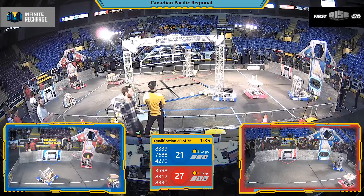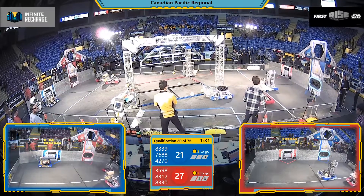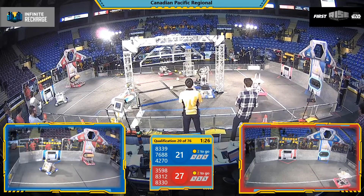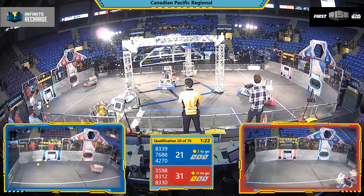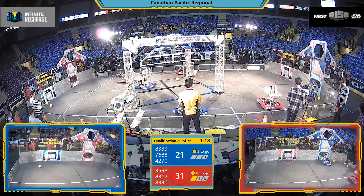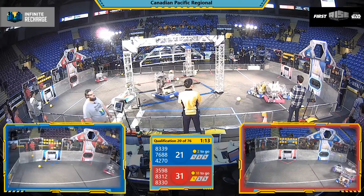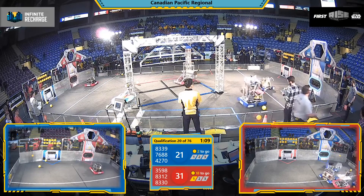Blue Alliance side of the field here. Crusaders coming up from Hawaii, dropping off some power cells in the outer port. They don't have a lot of traffic to contest with, but the Red Alliance is looking to change that. The Royals making their way over to at least try and cause some interruptions in traffic flow. It's a pretty wide open field with lots of room for offensive bots to make it around, but you can still cause quite a ruckus with some light defense, which seems to be their strategy.